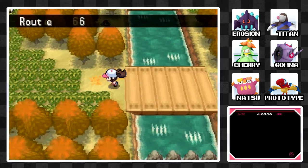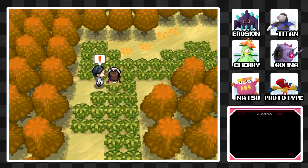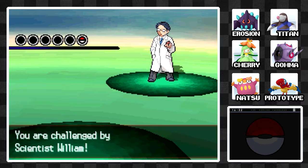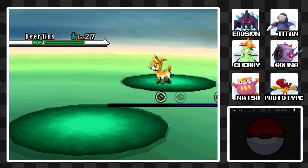Hello there everyone, my name is Ruxley and welcome back to some more Let's Play Pokemon Black and White. Today we're going to take on Route 6. As you can see, there's a lot of grass here, and that means there are a couple of new Pokemon, and I want to go over them as I go through these trainers.